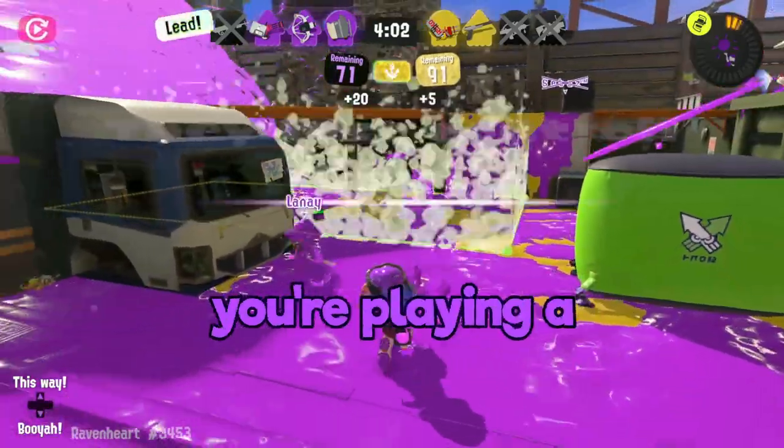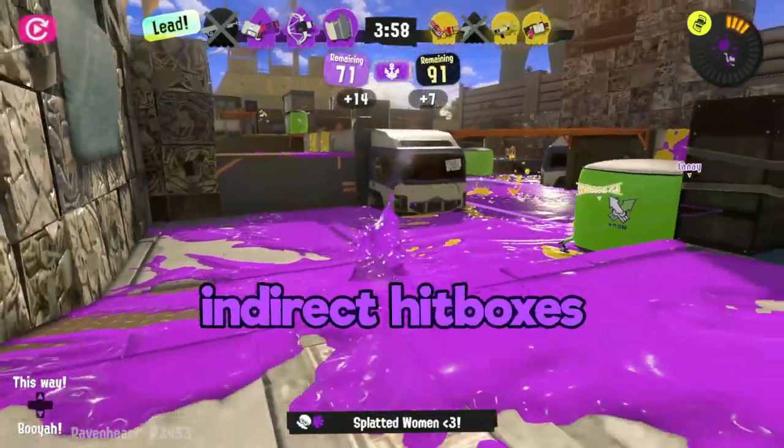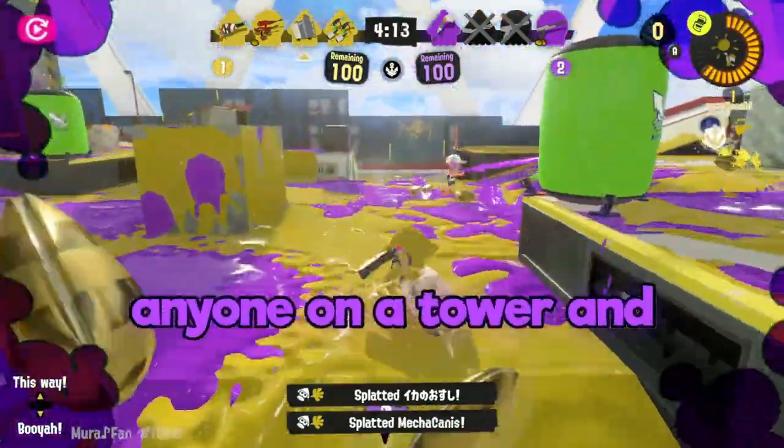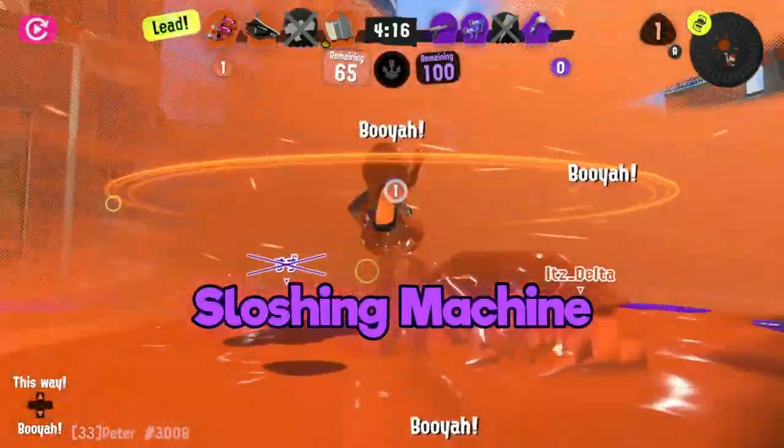It almost feels like you're playing a blaster-class weapon when you play the Sloshing Machine, thanks to its indirect hitboxes. Heck, even like a blaster, you can slosh at anyone on a tower and easily send them packing back to spawn.